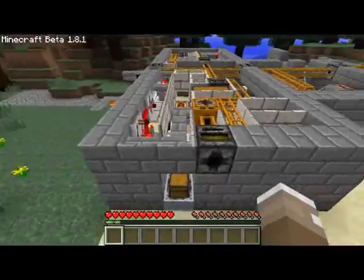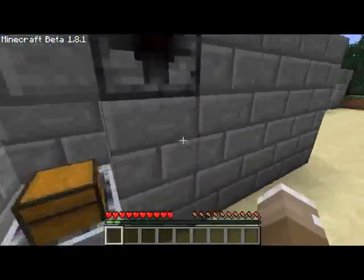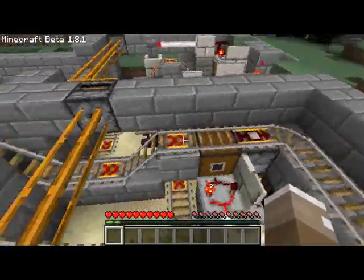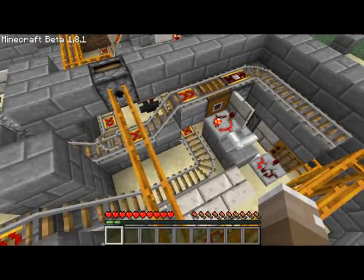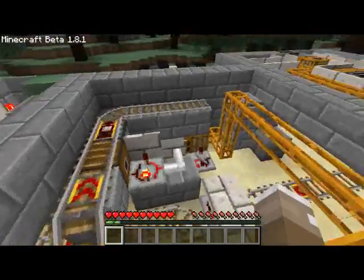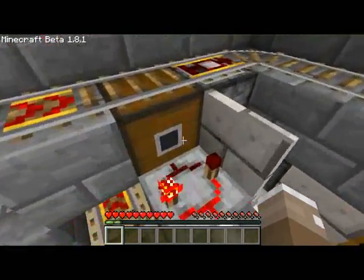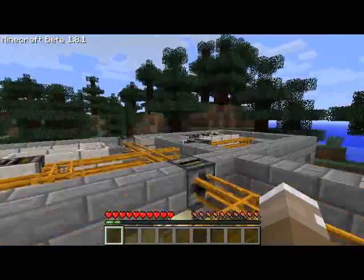I talked about the departure zone. This is actually a loader. Minecarts come here, and if they are full by some mistake, they unload here and then are sent to the station room.